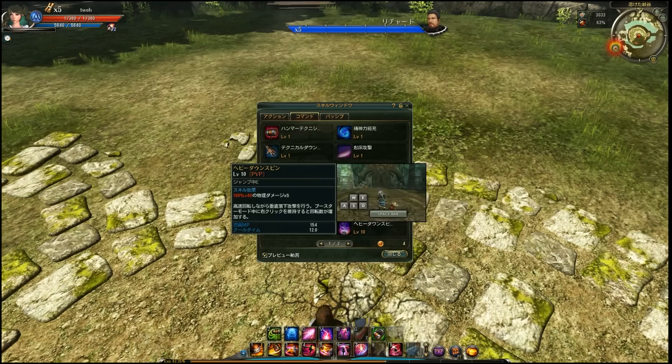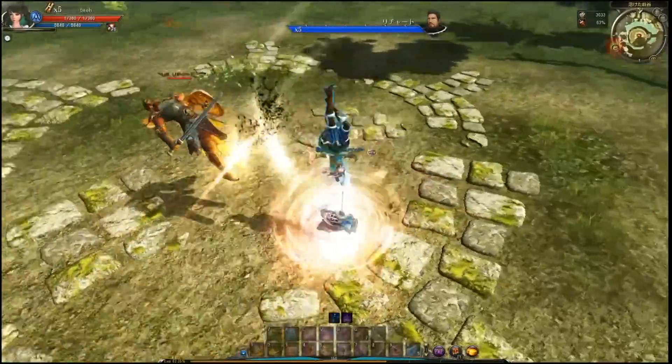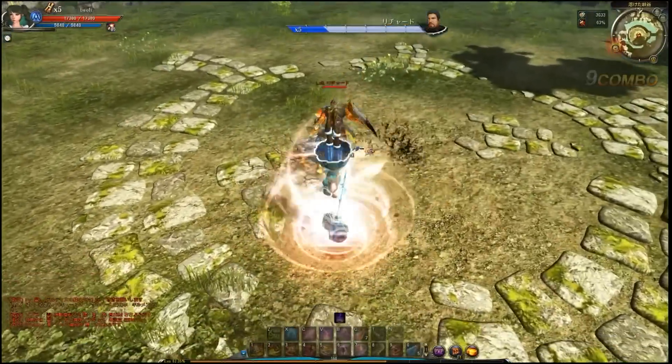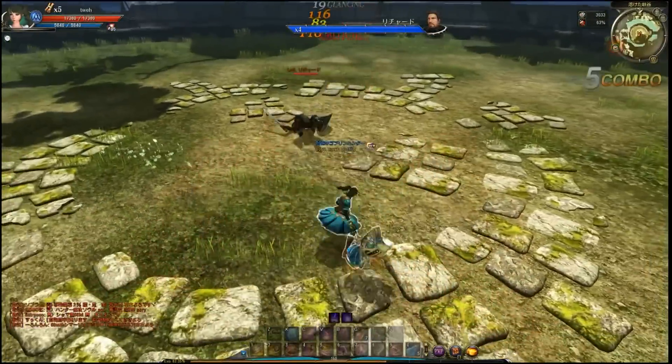Then the jump E skill. I've tried comboing it in many variations, but it is pretty hard. I'd say this is more of a PvE skill than a PvP skill because comboing it is almost impossible.